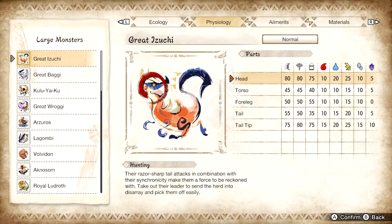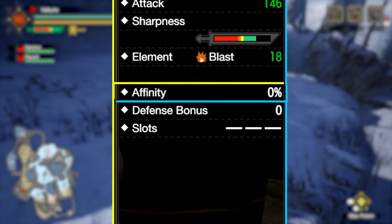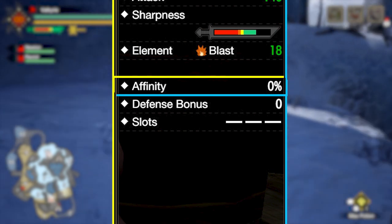Later, once you're more used to things, you can start experimenting with elemental damage. If you do want to delve into it, your hunter's notes has very detailed info about what elements hurt each monster most.